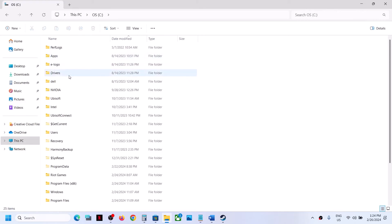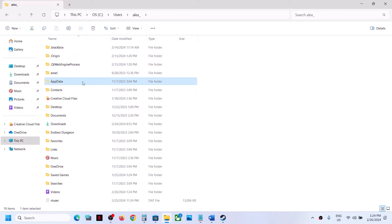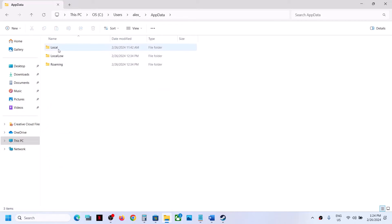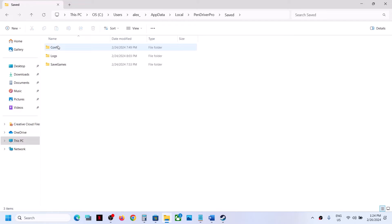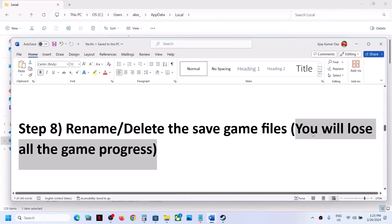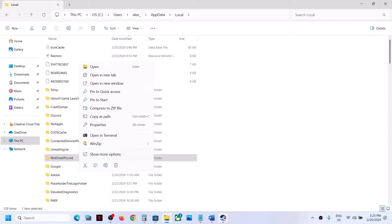Open the AppData folder. If you don't see AppData, click on View at the top, select Show, and put a check on Hidden Items. Open AppData, then open the Local folder. Here you can find the Pacific Drive Pro folder. Open it, open the Saved folder, and you can see the save game files. Go back and rename the Pacific Drive Pro folder by right-clicking and renaming it to something like 'PenDriverPro.old.' Launch the game and check. If that does not work, you can delete this folder, but you will lose all game progress.